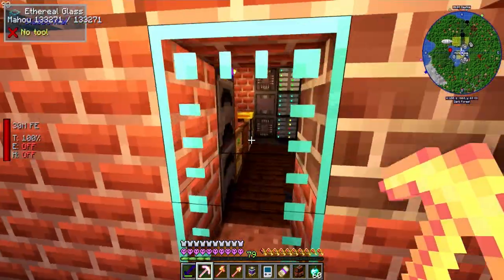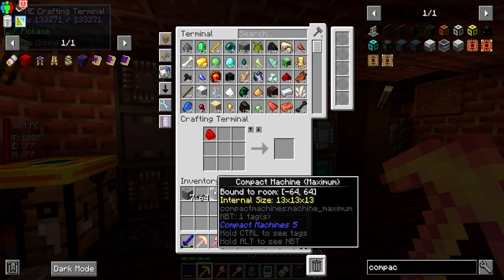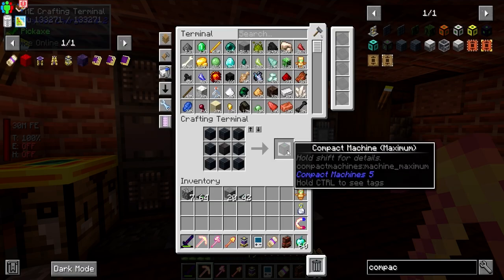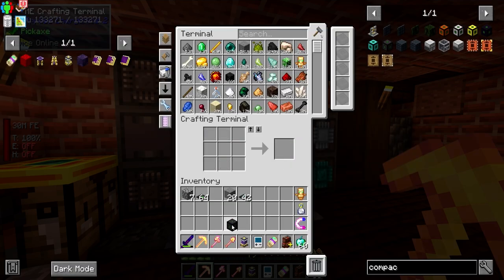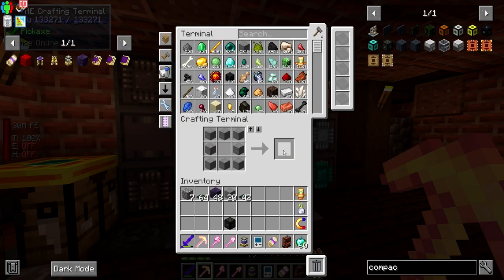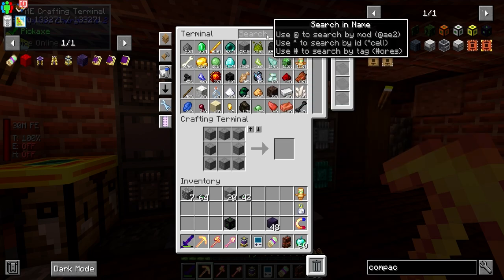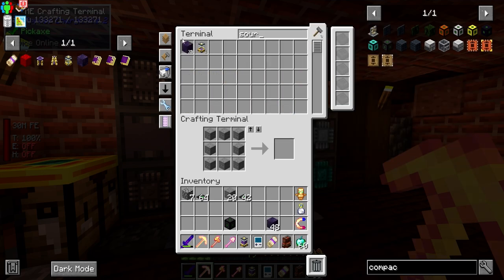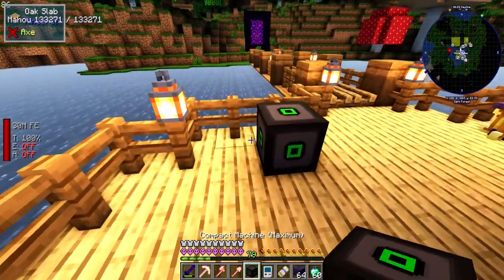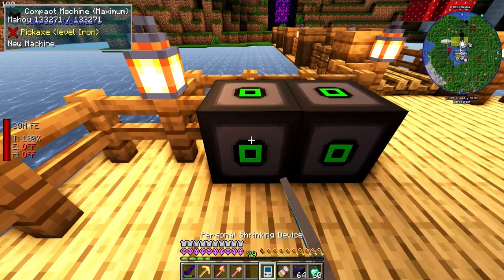We can't use that portal location anymore. Good thing we have so much netherite. We need to make more source and craft another warp scroll. We've got some more source - perfect. Now we have new locations set for both compact machine portals.